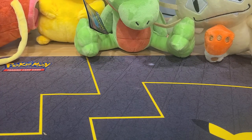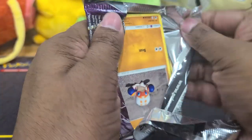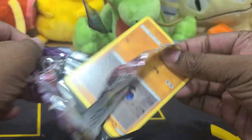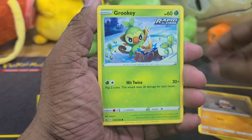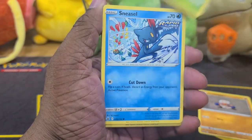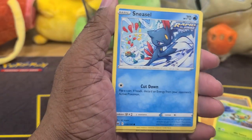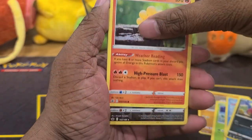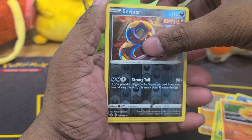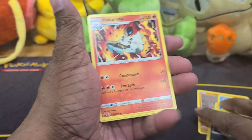Now let's move over to Chilling Reign, and this is actually where I get the first of my alt arts. Try taking a guess which one I pull — there are a lot of great alt arts in Chilling Reign. As a hint, I pulled the Zapdos in the past and it's not the Zapdos. It's the Viper pack and the hit is a no-hitter.